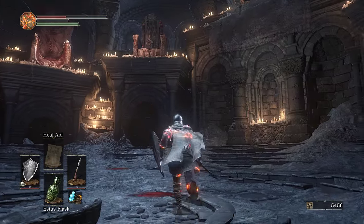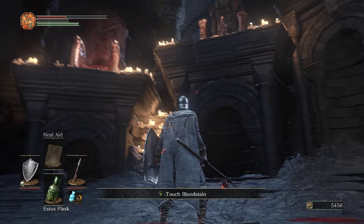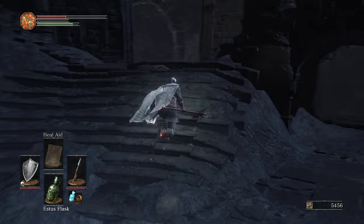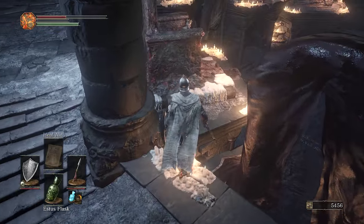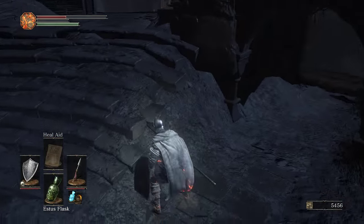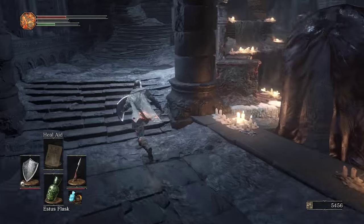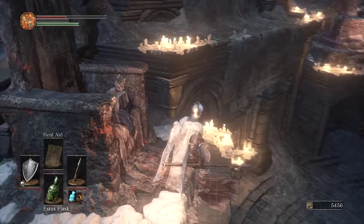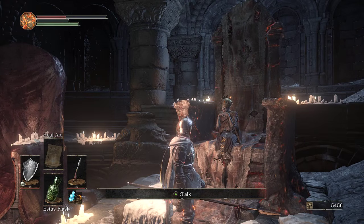Why does that one have like a doll in front of it? Oh, there's actually a person up there — what is that? Why is there someone there? That's something that stands out from the others. And I am making grave platforming mistakes.